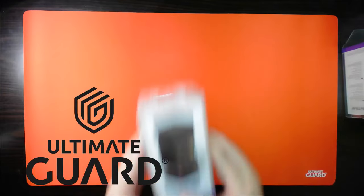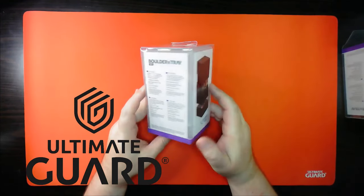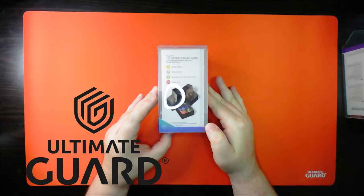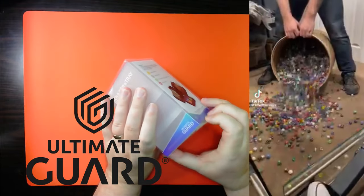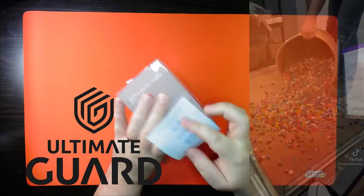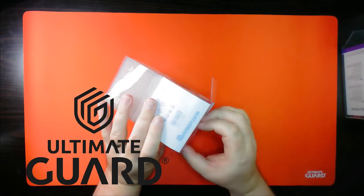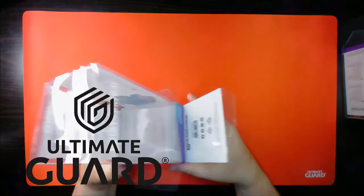Before we get to our decklist, a quick word from our sponsor, Ultimate Guard. Ultimate Guard is famous for their Boulder, and they now have the new Bouldering Tray. Designed to carry both your commander deck and enough dice to satisfy anyone but a dice goblin, you can get yours in a variety of colors, like the frosted one seen here. Find out if your local game store carries the Ultimate Guard Bouldering Tray, or click on the link down below to order yourself one from Amazon.